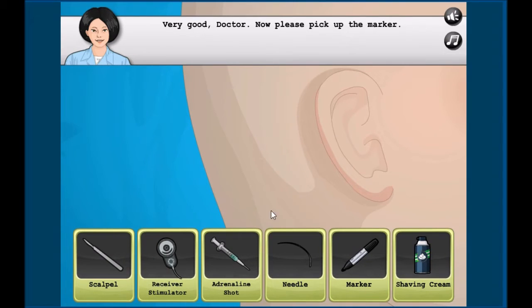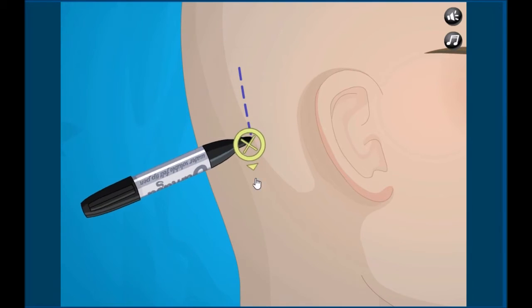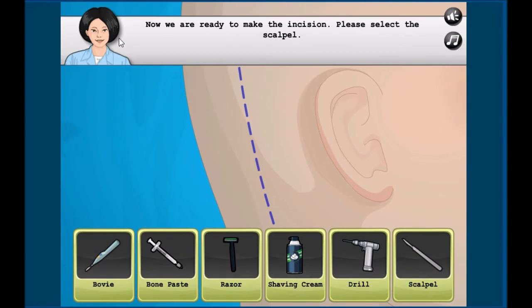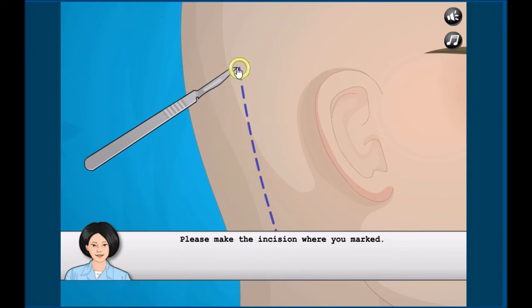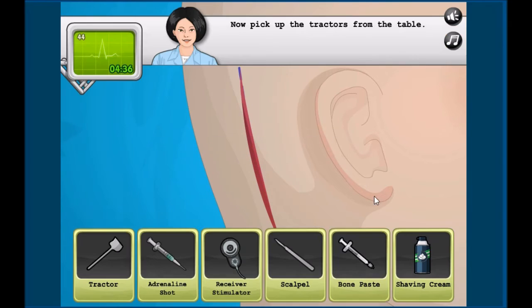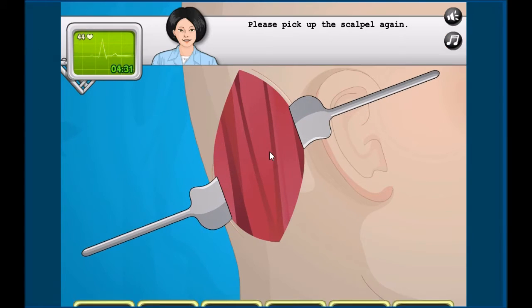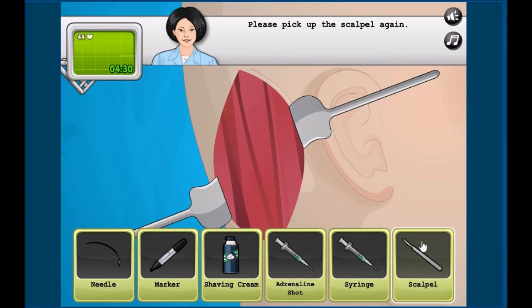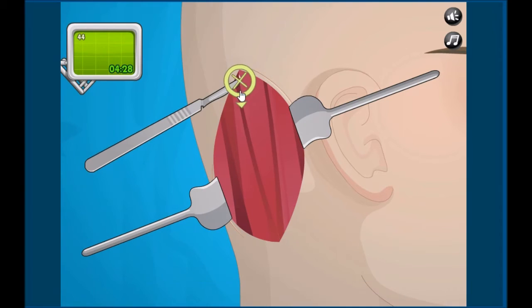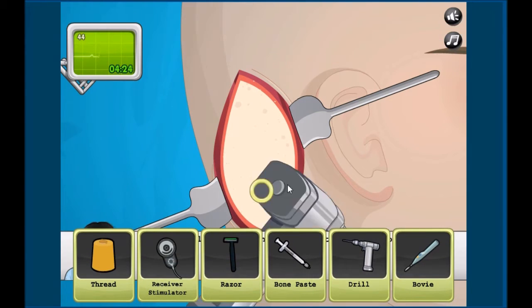Now pick up the marker — we're gonna mark his head right here to make the incision. Let's grab the scalpel. Then you grab the tractors and pull it out. We need to take the scalpel again and make another incision inside the head. Pick up the drill — oh my god, this is so bad.